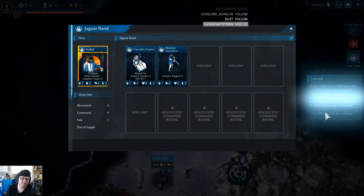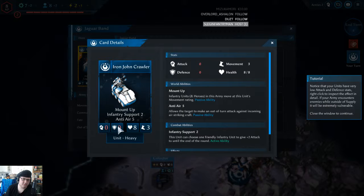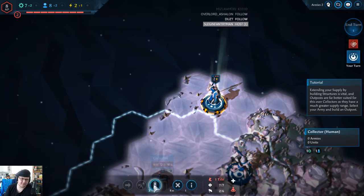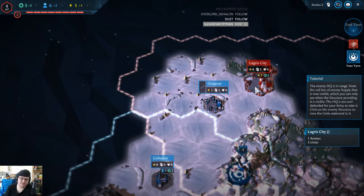Notice that your units have very low attack and defense stats - right click to inspect the effect in detail. Extending your supply by building structures is vital. Check this army and build an outpost. The enemy HQ is in range. Note that the red line of the enemy supply is now visible, which you can only see when the structure providing it is visible. The HQ is too well defended for your army to take it - click on the enemy structure to view units stationed in it.